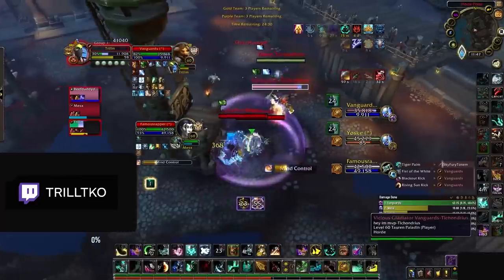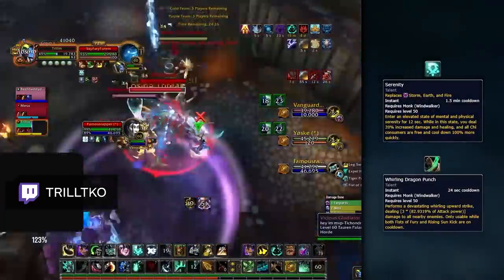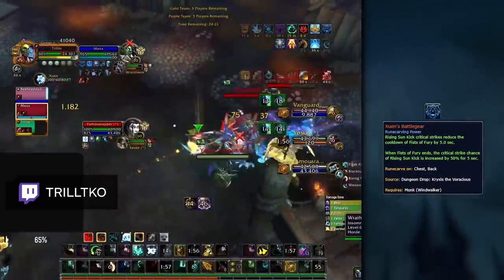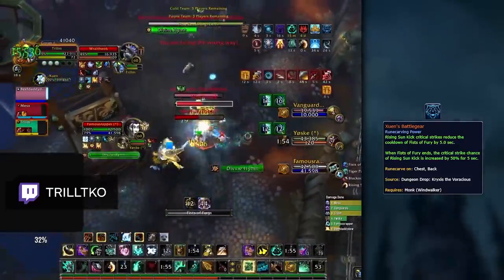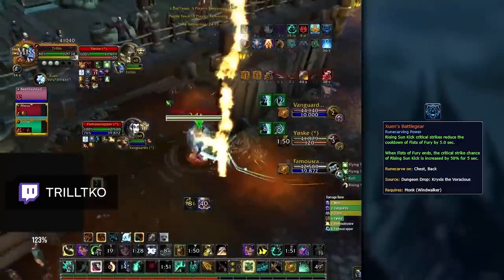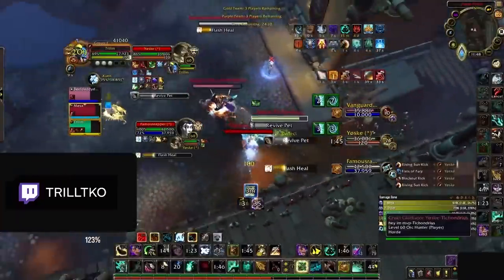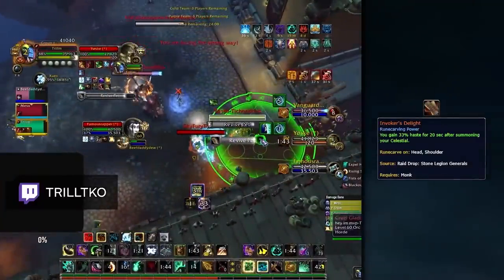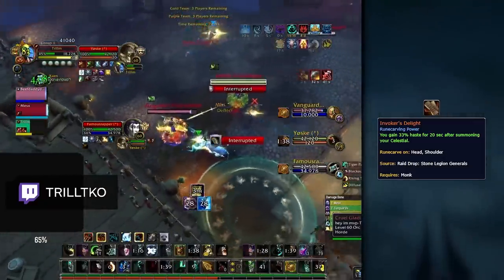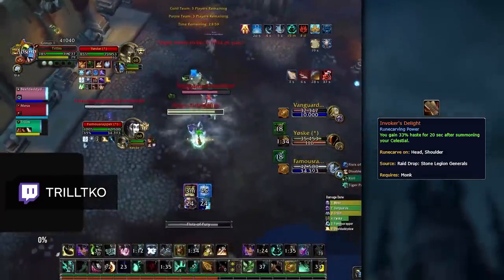With patch 9.0.5, monks are starting to switch over to Serenity from Whirling Dragon Punch into cloth and leather teams, and because of this, Shun's Battle Gear is becoming a solid legendary choice. When combined with Serenity, this power gives you more consistent Rising Sun Kick crits on your kills, giving you even more burst and a really reliable kill setup on targets. If instead you are playing Whirling Dragon Punch, Invoker's Delight remains your best legendary, giving you a longer damage modifier to use alongside your Shun. Your legendary choice really depends on whether you are playing Serenity or Invoker's Delight.